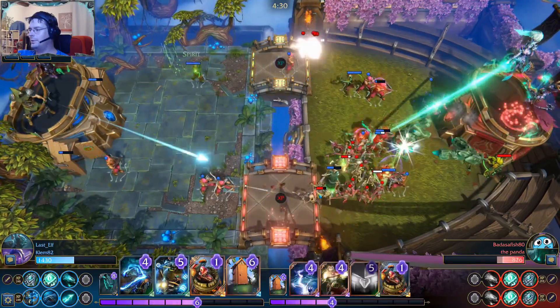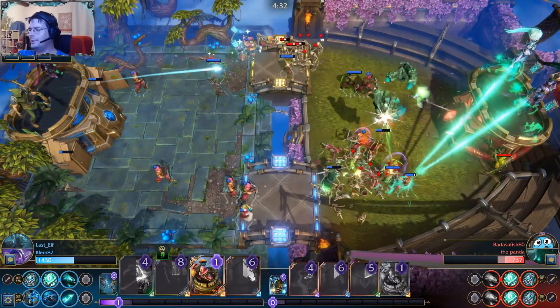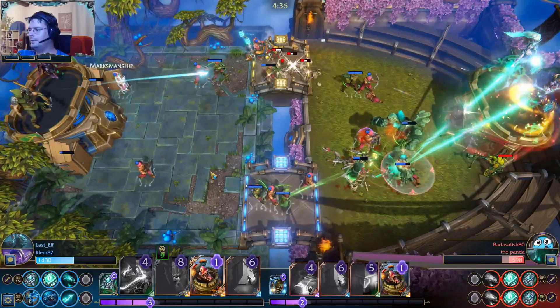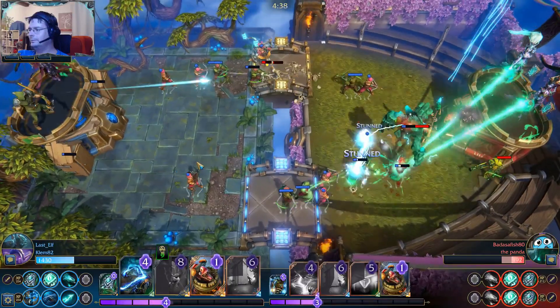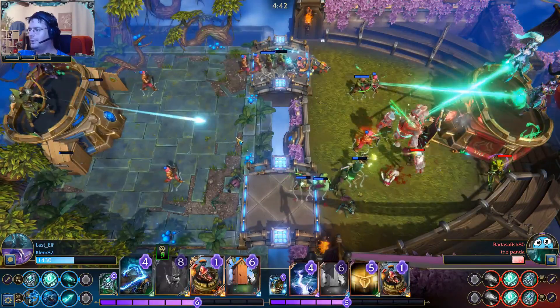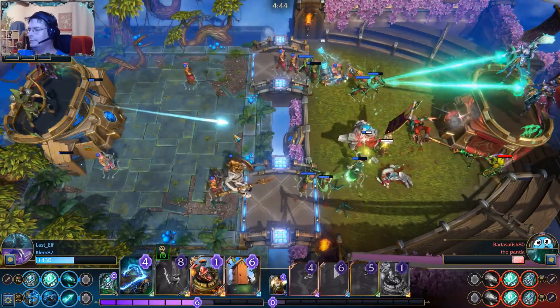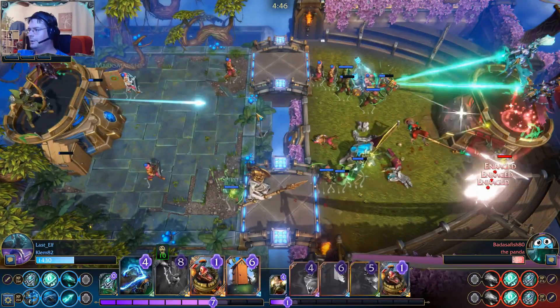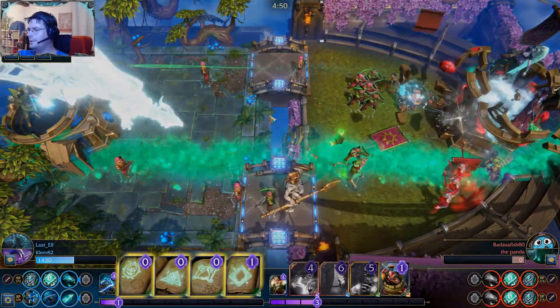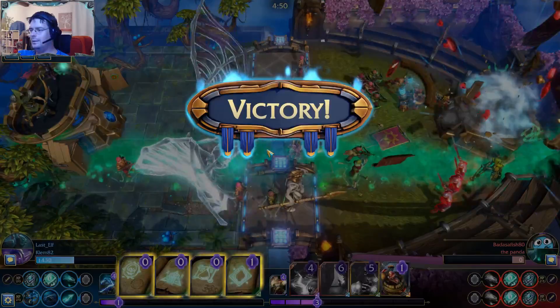A lot of these small units against the spirit monster — we can get a lot of spirits here. I can see the chain lightning jumping. I think this should be the end with all of these units and the Nearer coming.